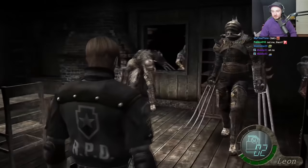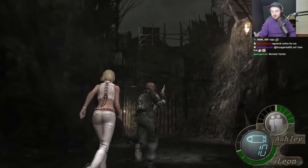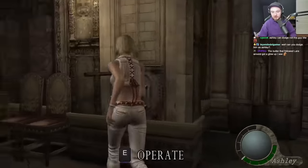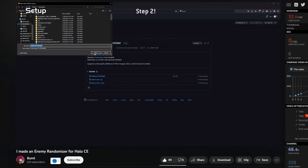Hey guys, welcome back. Today I am so excited to finally be playing a mod that I've wanted to see in Halo for years now — the Randomizer. What do randomizers do? Exactly what they say on the tin: they randomize every single ally and enemy into anything. Literally anything. Randomizers are particularly popular in Resident Evil, and I've watched so many randomized Resident Evil playthroughs and thought, man, this would be so fun with Halo. Well today we get to experience randomized Halo for the first time. As always, the link to download and install the mod is in the description. Let's jump in.